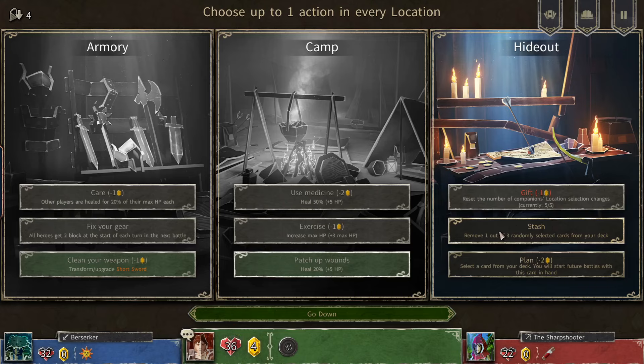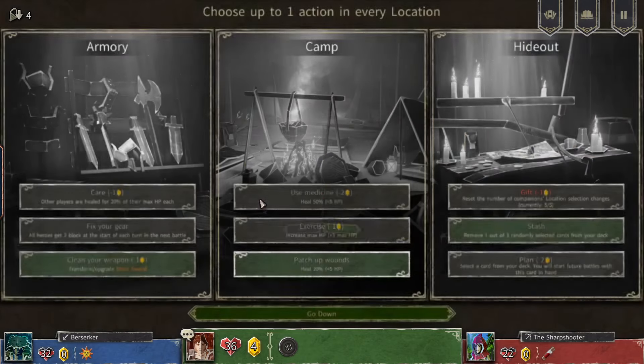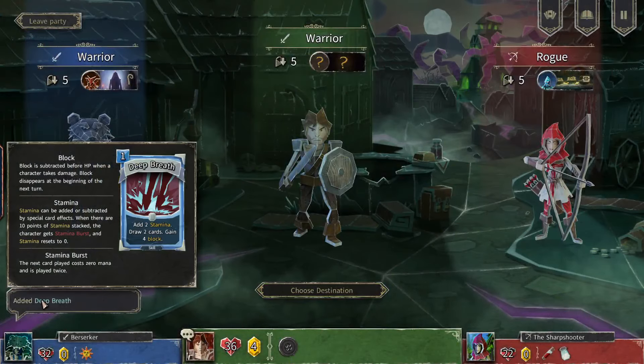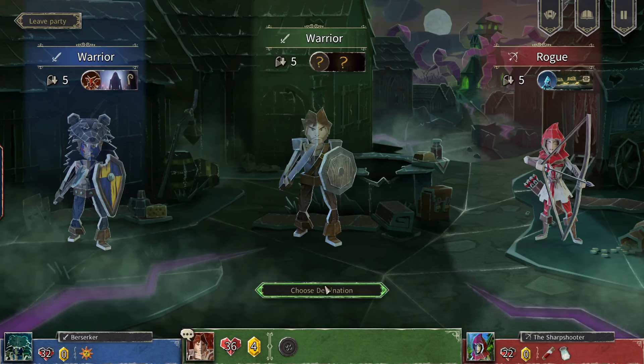We could exercise or patch up wounds — that just seems good and it's the perfect amount of health. We could also remove one out of three randomly selected cards from our deck. Let's get rid of a sword slash since we've got stronger attacks now, especially the death eater sword. Add a deep breath to the deck.